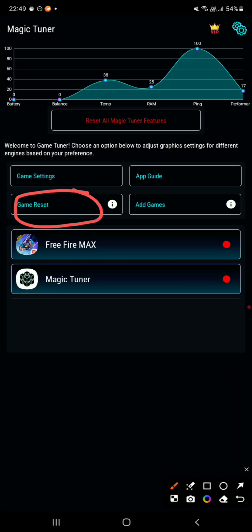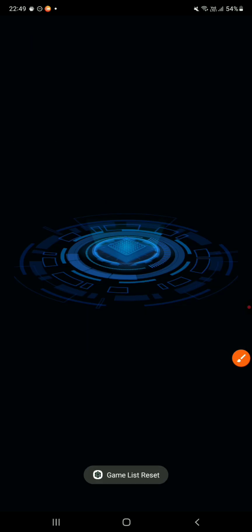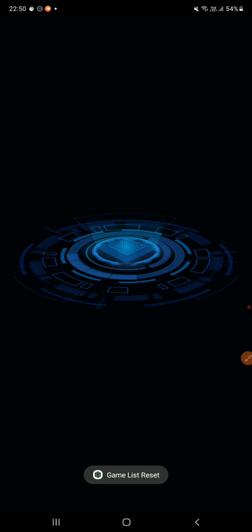Now you need to click the option 'Game Reset' and Free Fire will pop up on the list. Now follow these steps one by one.